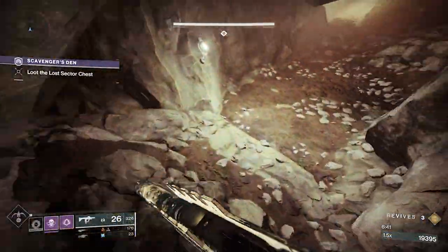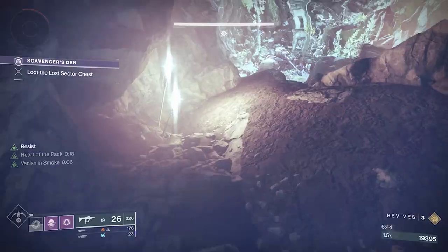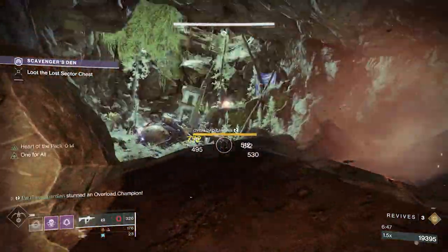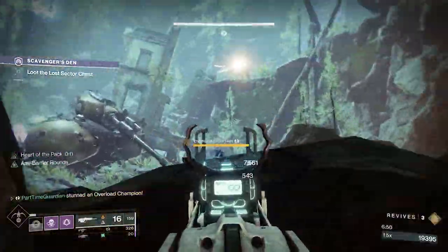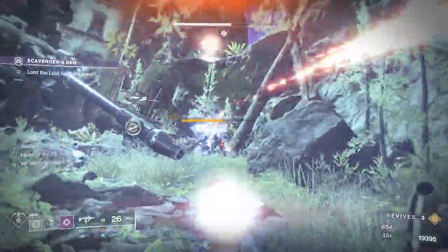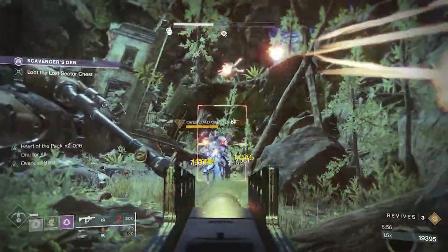One thing to note is that this mod is particularly buggy. I noticed that if I throw the smoke bomb directly on myself, I couldn't get the damage protection to proc. What I found is that if you throw the smoke bomb a little bit away and run into it to become invisible, you get the damage protection every time. So just keep that in mind as you're working through content.